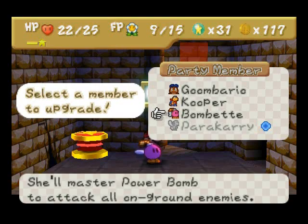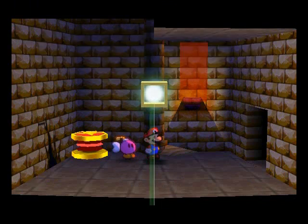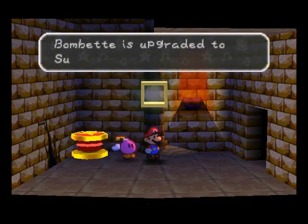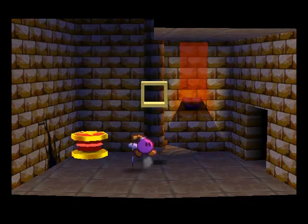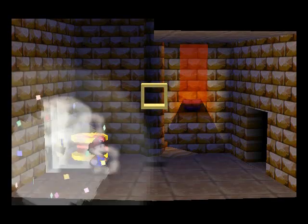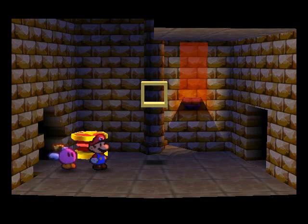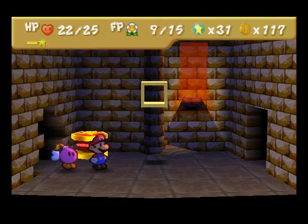We're going to upgrade Bombette. Bombette is now super ranked, and she gets the power bomb ability, which is a bomb that attacks all ground-bound enemies.